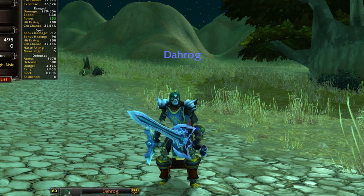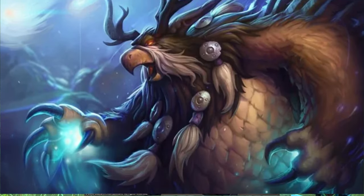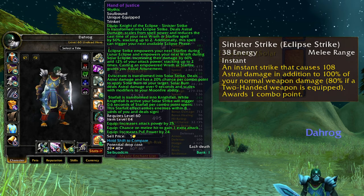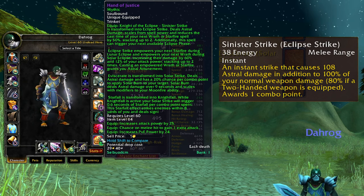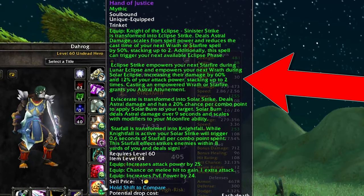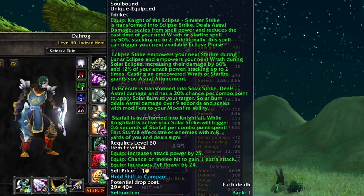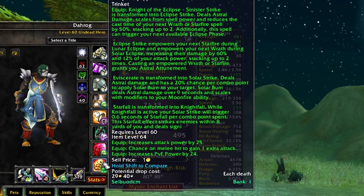Night of the Eclipse - it's a combination of rogue and balance druid. Eclipse Strike says: sinister strike is transformed into Eclipse Strike, which deals astral damage, scales with spell power, and reduces the cast time of Wrath or Starfire by 50%, stacking up to two times so you can get an instant cast. Additionally, the spell can trigger your next available eclipse phase. Eclipse Strike also empowers your next Starfire during Lunar Eclipse, or your next Wrath during Solar Eclipse, increasing their damage by up to 120% plus 24% of attack power.